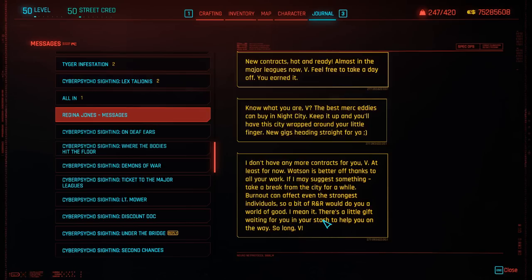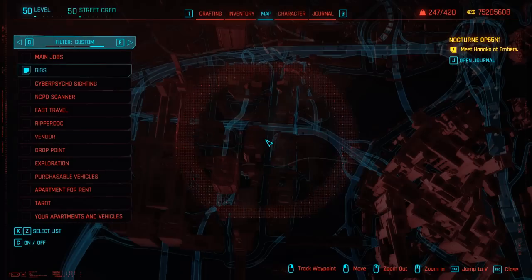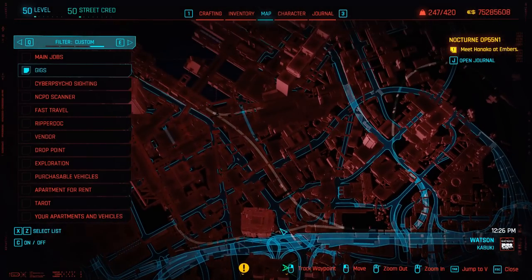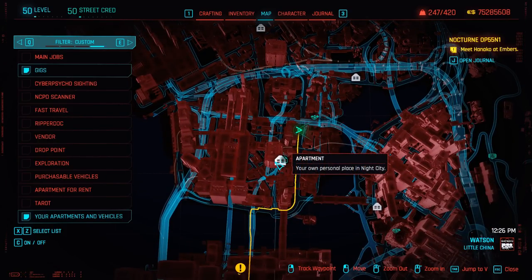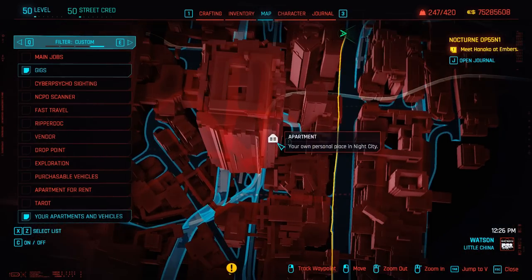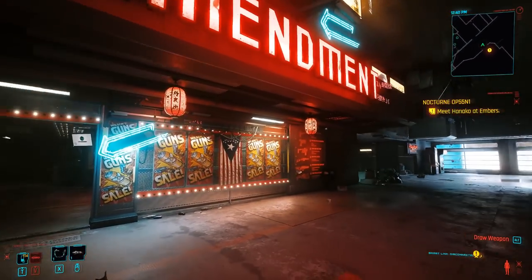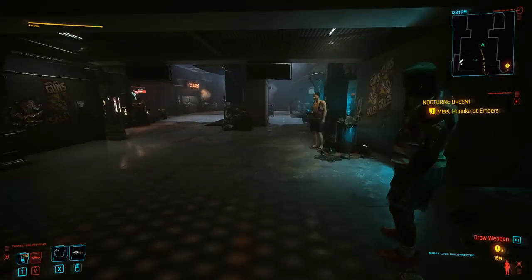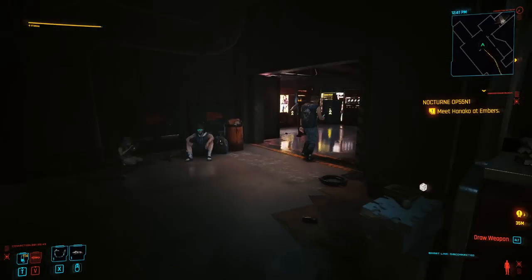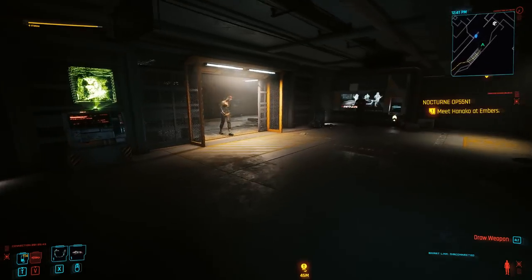What Jones does have for you is an item within your stash — make sure you visit your apartment and check it out. So we'll open the map, look for V's apartment which is located on the bottom left, fast travel there. Once you are here, travel towards the top portion of the apartment, go towards the right, and head directly towards V's apartment stash.